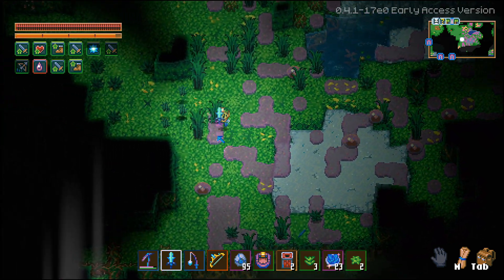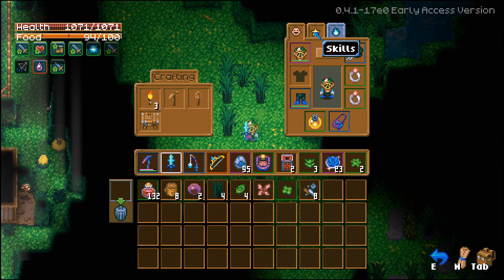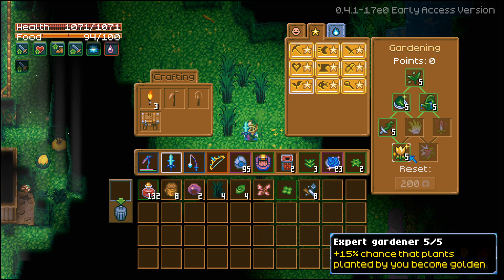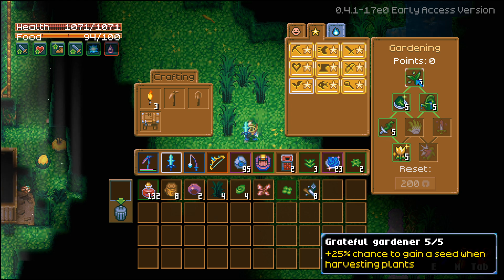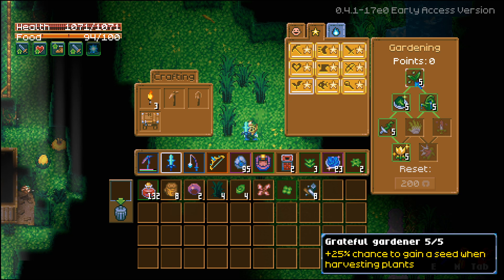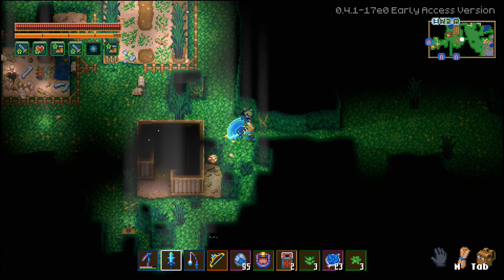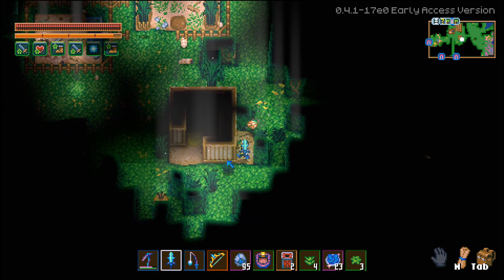Once you get enough of them you can actually just go ahead and plant them, which I'll show you in just a second. If you have your gardening leveled up high enough, you can actually get some of your seeds back — that way you don't have to come out here and farm again after you already get a stack of around a hundred or so. That will be under the gardening skill tree, the very first perk: Grateful Gardener. If you have it maxed out, it's a plus 25% chance to gain a seed when harvesting plants.